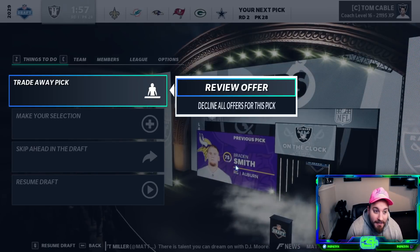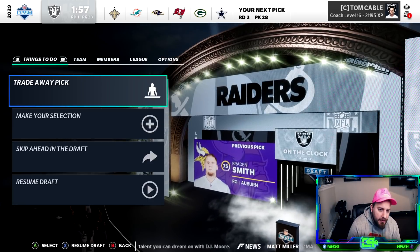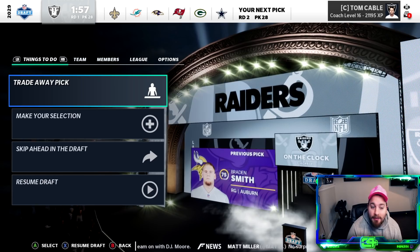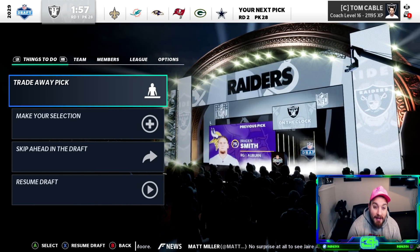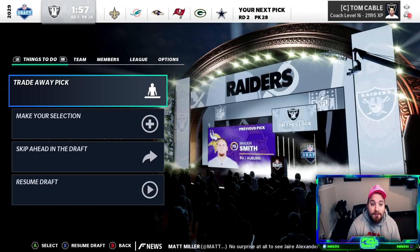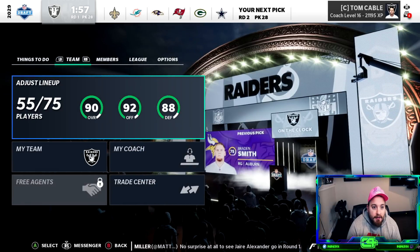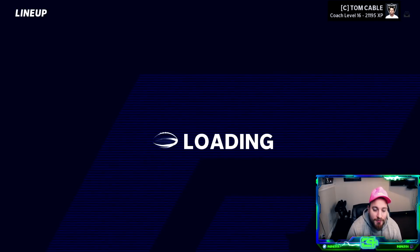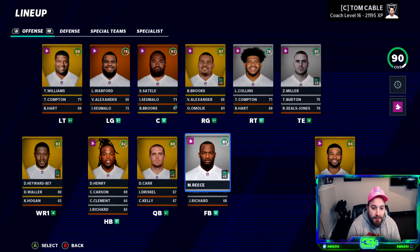What's going on everybody, C4 here welcome back to the channel. We are here to kick off back-to-back episodes. Yesterday was a Raiders episode, today I had nothing planned so I was like let's just keep on getting through the Raiders franchise. We're very close - we are here at the 2018 draft, we have two episodes left: 2019 and 2020. We're so close to being a Super Bowl winning team and that's the end goal here.